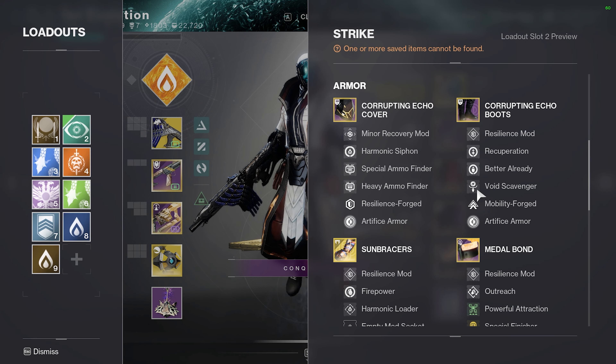Now, of course, with armor charge stacking, this doesn't mean that you shouldn't utilize Special Finisher whenever you need it. Having ammo on demand is always nice to have, and if you need it, use it. It only takes three orbs, and if you pack your build with the right type of siphon mod, making orbs will never be a problem.